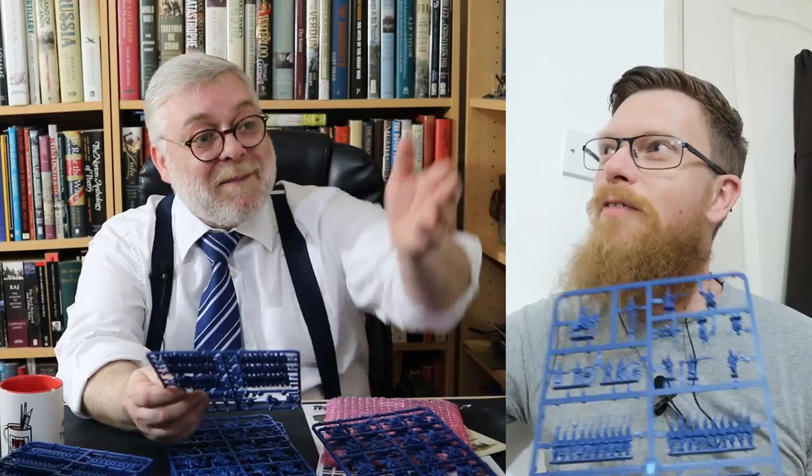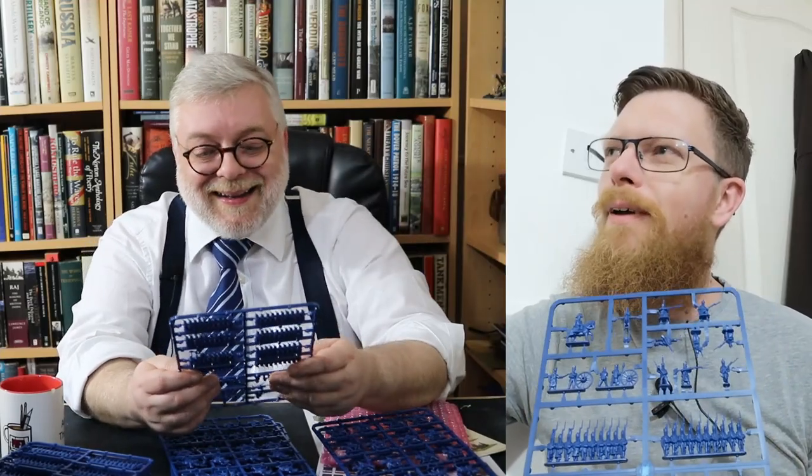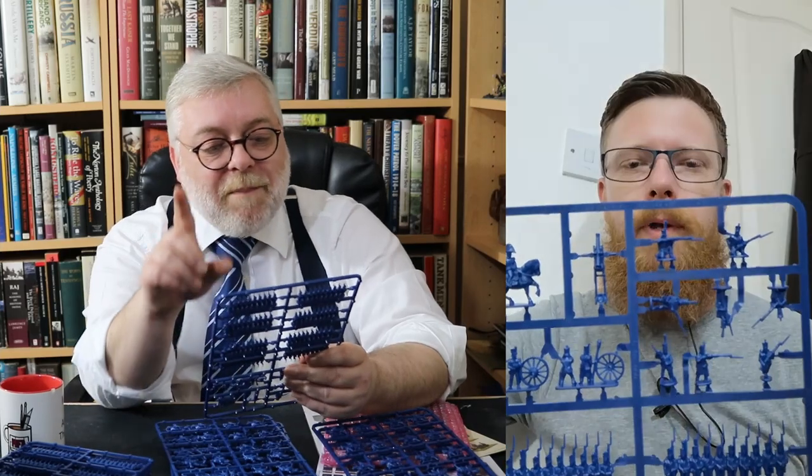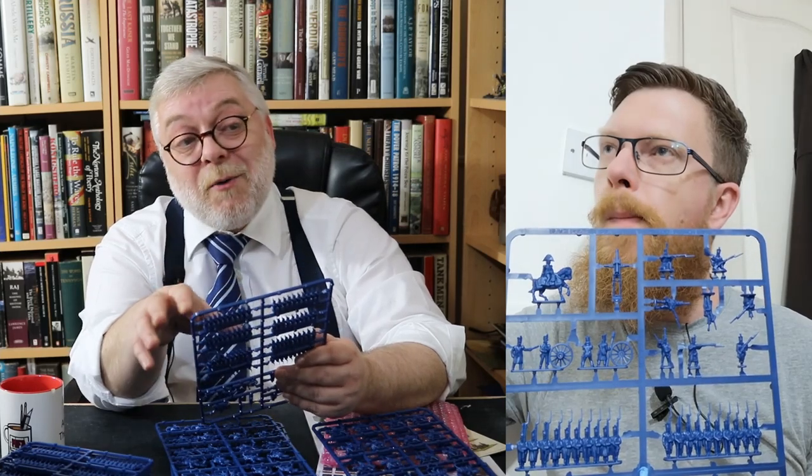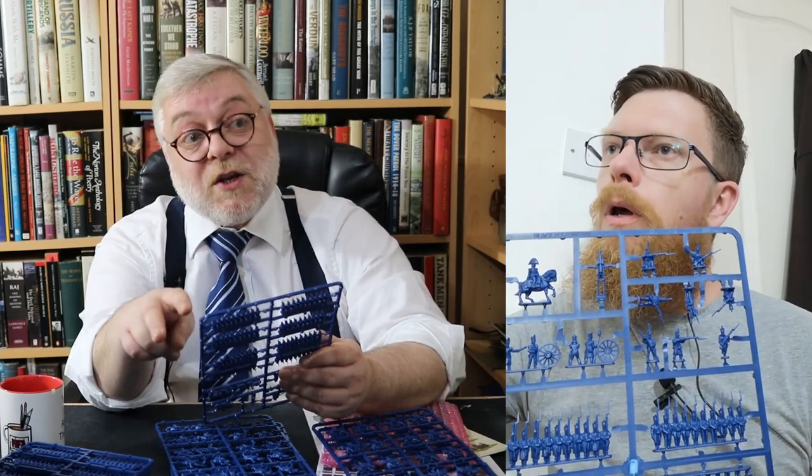Even is good. With four you can very easily do your column of march — four bases deep; column of attack — two bases deep; square — and squares have four sides, so four is a good thing. It's not going to work for everyone because some people play where the number of stands represents the stamina rating, which is a nice visual indicator. The thing about Napoleonics is there's a lot of distinctiveness in uniform, so you're going to paint them really differently if they've got different troop qualities.